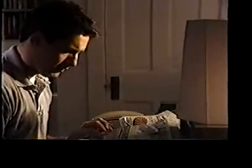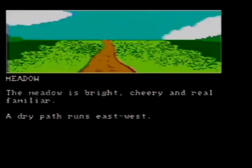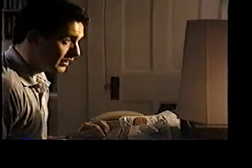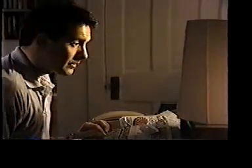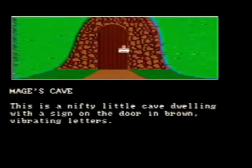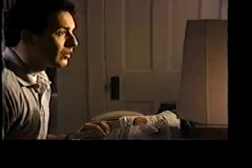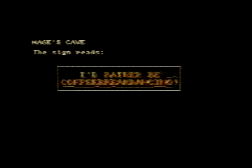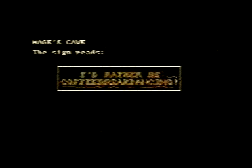Player types W. Meadow. The meadow is bright, cheery, and real familiar. A dry path runs east-west. Guess not. Player types W. Mage's Cave. This is a nifty little cave dwelling with a sign on the door, in brown vibrating layers. Alright. Player types: read sign. Mage's Cave. The sign reads: I'd rather be filthy break dancing.